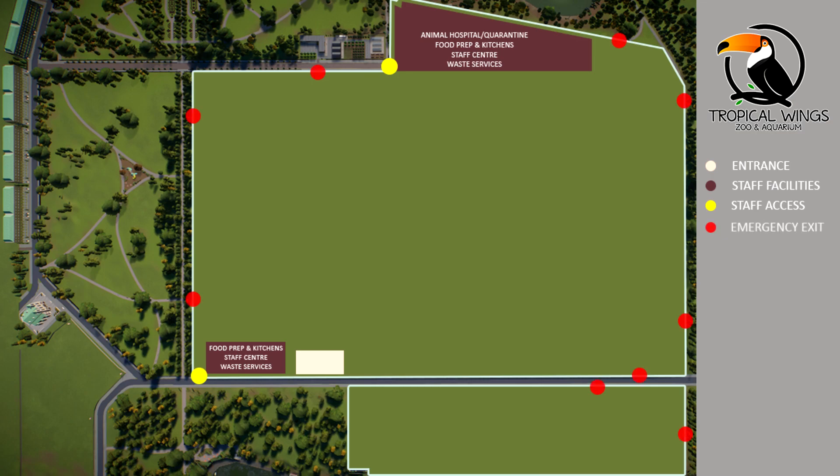Next up on the map, ladies and gents, you're going to see emergency exits. Obviously we're doing this realistically, and all zoos have emergency exits — quick ways for guests to get out of the zoo should there be any problems: things like fire, or dangerous animals escaping. You need to have quick ways out. There are lots of emergency exit points, and we might need a few more. The reason I'm planning these already is that we're going to have to plan our habitats and restaurants around them, making sure there's nothing blocking the emergency exits and that guests can safely exit the zoo should there be an emergency.